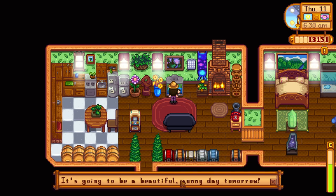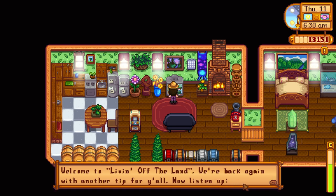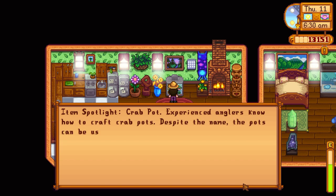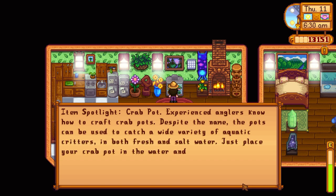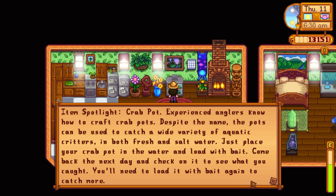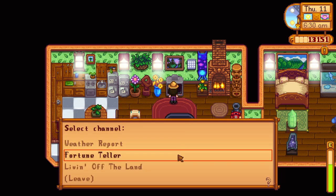What's the weather going to be like tomorrow? It's going to be beautiful and sunny. And what's Living Off The Land got to share with us today? Item spotlight: crab pot. Experienced anglers know how to craft crab pots. Despite the name, the pots can be used to catch a wide variety of aquatic critters in both fresh and salt water. Just place your crab pot in the water and load it with bait. Come back the next day to see what you caught. You'll need to load it with bait again to catch more. Well, that does seem reasonable.